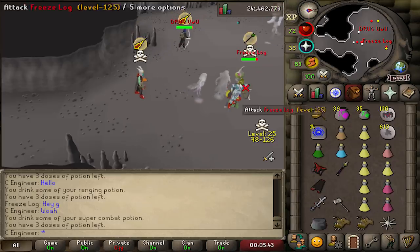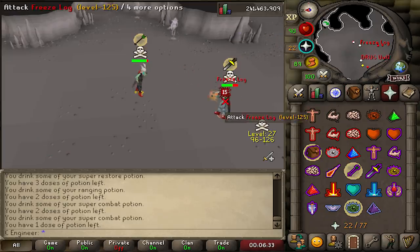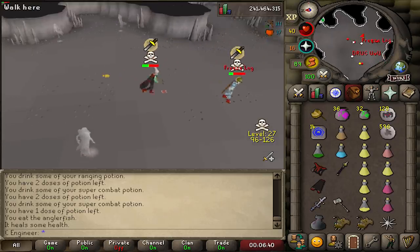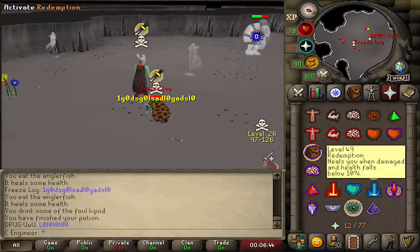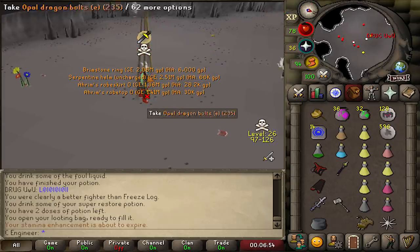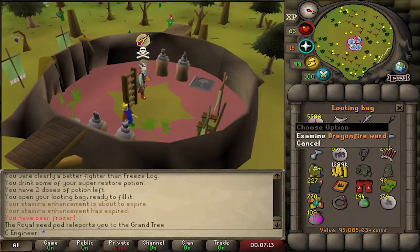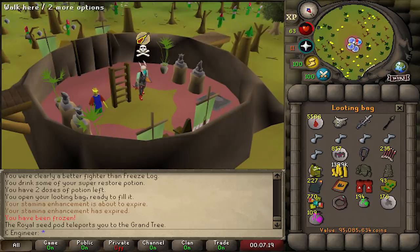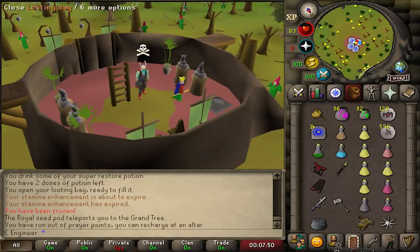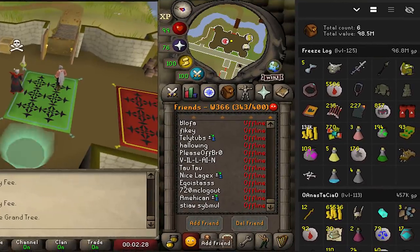Oh my god — no way! He was max! 95 mil PK — we got crystal armor, dragonfire ward, AGS. I'm happy! 96 mil PK for this adventure video. Good start.